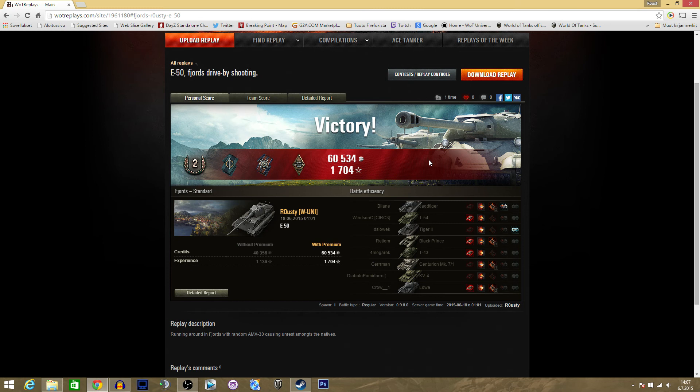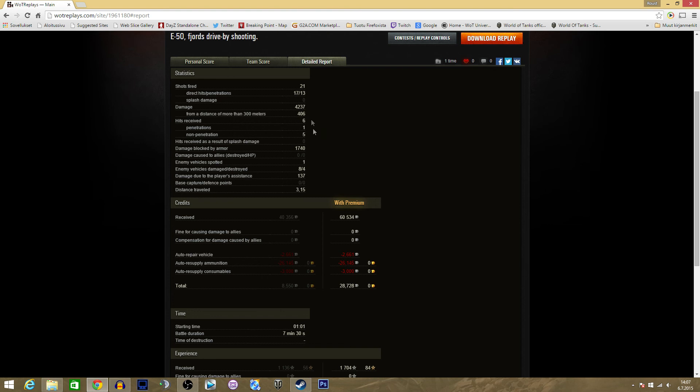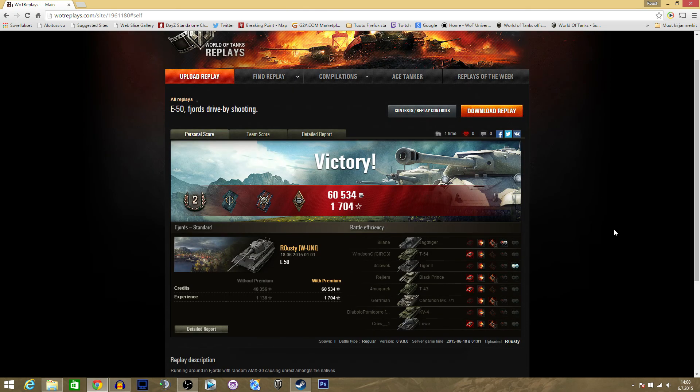Here are the stats for that game — not anything epic, but a good display of the E50 being top tier. We earned about 28,000 credits, fired 21 times, hit 17, penetrated 13, did just over 4,000 damage, and blocked almost the same amount as our hit points. Only spotted one vehicle, moved about three clicks, and the match lasted just seven minutes. I was at the top and the AMX 30 buddy was close second — we almost handled the enemy team's health just between the two of us.